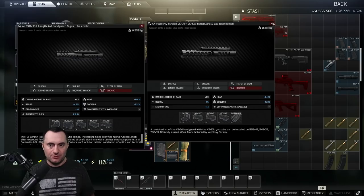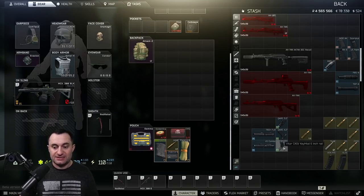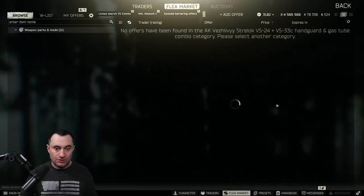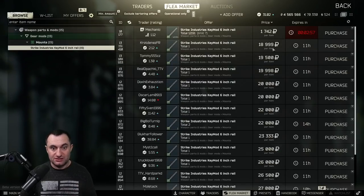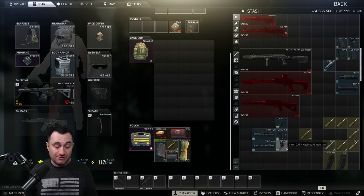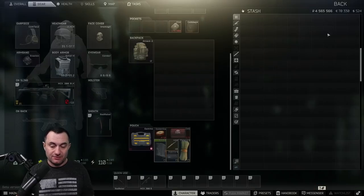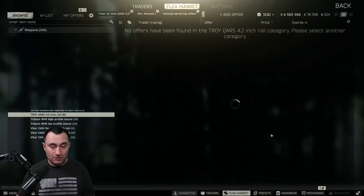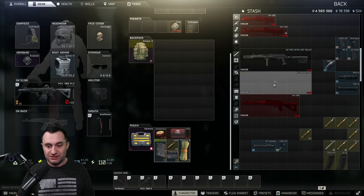The big difference is the grips you can put on the Troy, because it takes the CAS V6, which is cheap and available - but it's not the only one you can use. You can use the Strike Industries, the 6-inch rail, or the VS combo. The CAS V is available at Peacekeeper loyalty level two, and Strike Industries is available at Mechanic level three. Whereas the 4.2H rails are on Mechanic level four or 50-60K. That's really what it boils down to - that one part is the difference between these two builds.